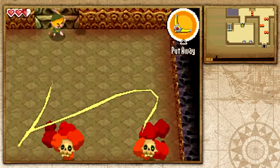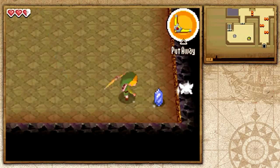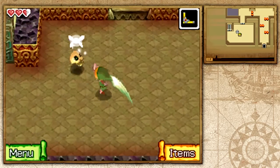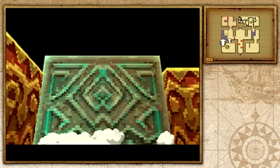Now we're locked in this room, which has bubbles. You need to stun them with your boomerang before you actually want to hit them — make sure you hit them with the boomerang first to stun them, then go ahead and hit them with your sword. That will help you advance throughout the temple.